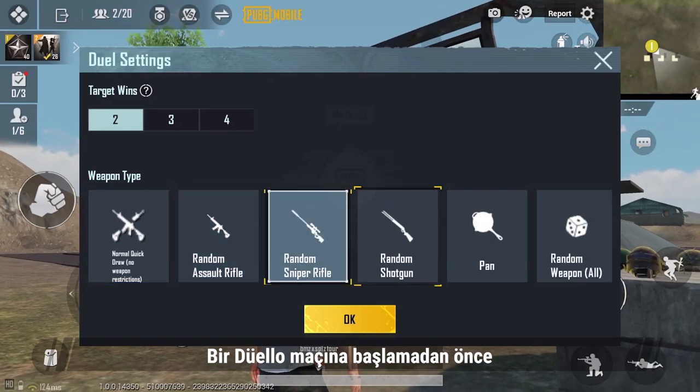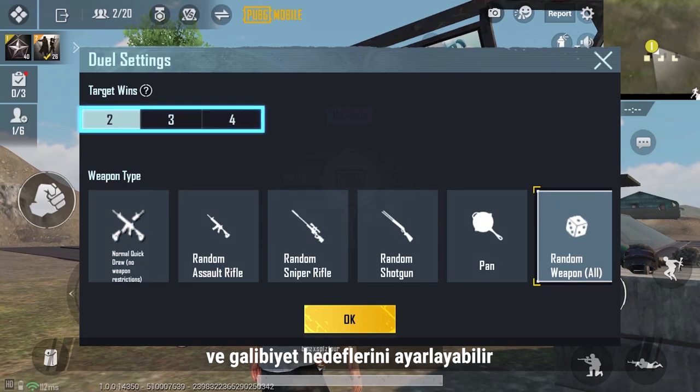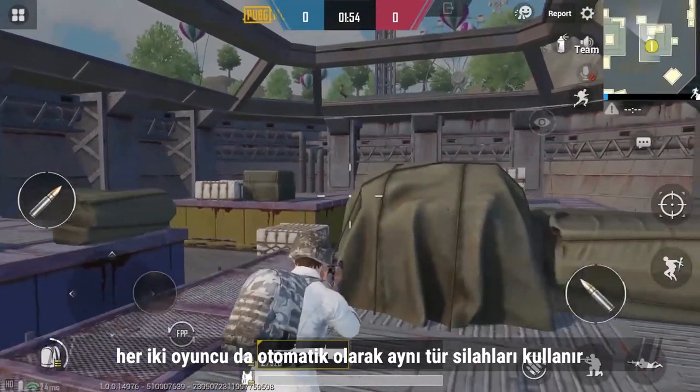Before starting a Quick Draw match, players will be able to select from a range of firearms and set the winning objectives. If a specific type of firearm has been selected, then both parties will use the same type of firearm automatically.